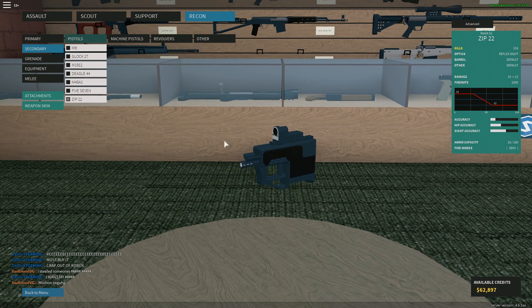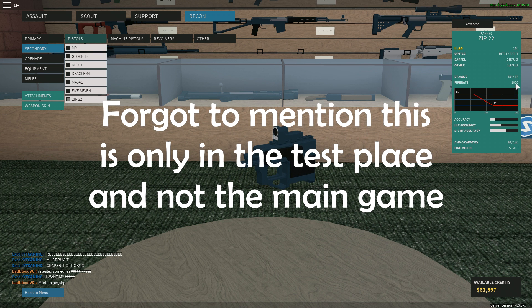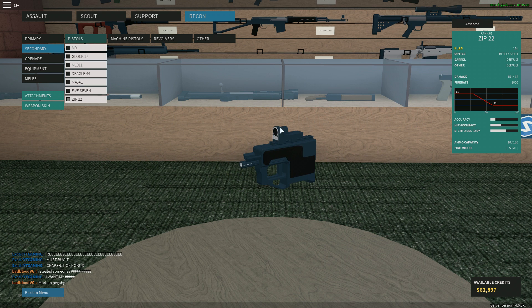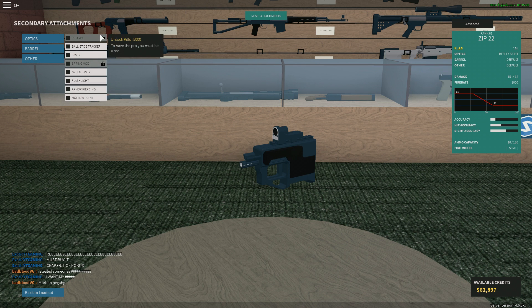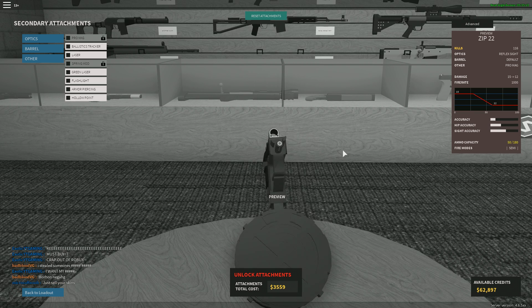Alright guys, today I'm reviewing the new Zip 22. There's not too much about the gun itself that changed — I do believe they changed the fire rate to a thousand, I'm not sure if that's what it was before, but the damage and everything is still the same. However, they did add some new attachments, including the Pro Mag, which is basically a 50-round drum mag.